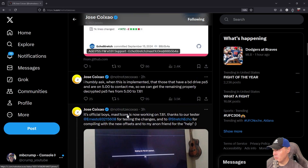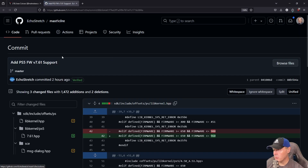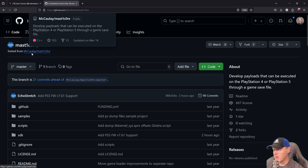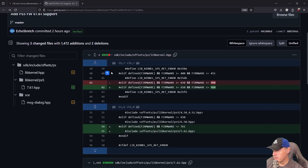Right up above we can see that EchoStretch has a fork of the original version of MasterCore that was originally implemented by Macaulay. If I go back over to this commit here, it says: add PS5 firmware version 7.61 support.